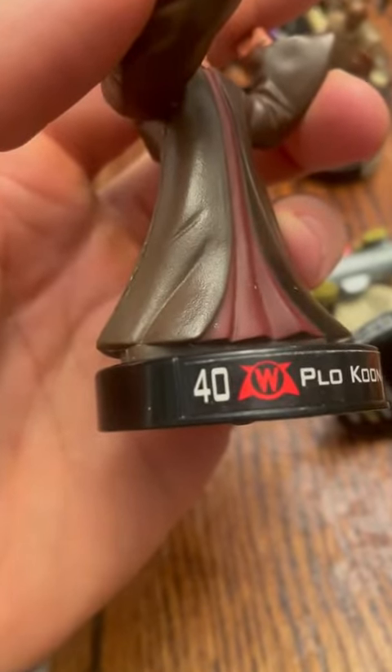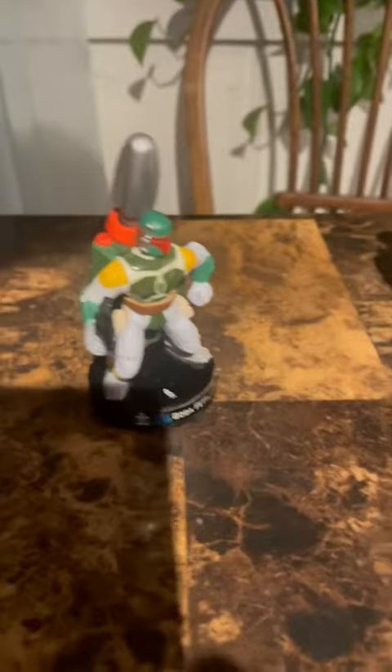Each figure is assigned a point value based on how good they are — like Plo Koon here is worth 40 — and then you decide how much you want each team to be worth. So here's a 150-point battle.